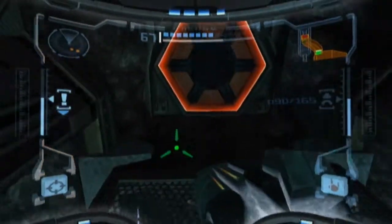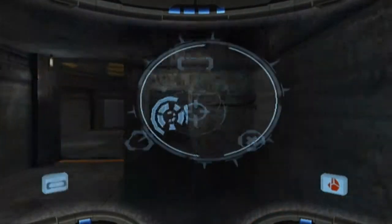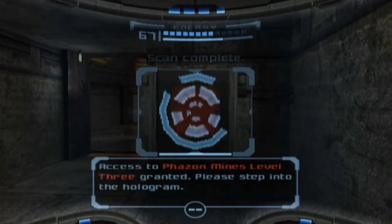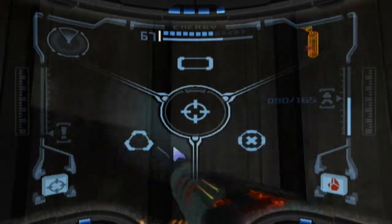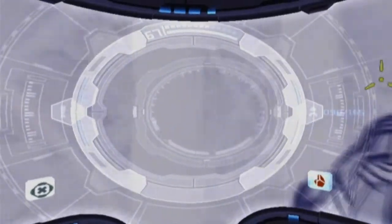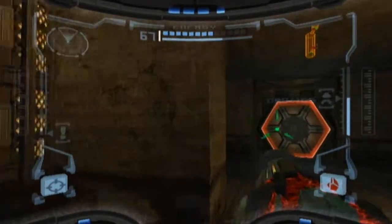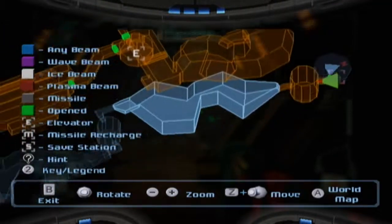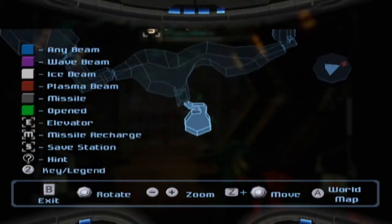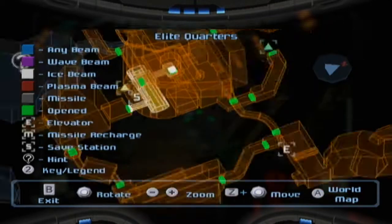There's Phazon all over the place here and I do need the red beam for this. Good thing I didn't come here as soon as I got my X-ray visor. Phazon mines level 3 granted. Let's go. I've got my plasma beam. Trying to see Samus's arm — hey, you can't see it; you used to be able to see it. Where am I? I'm in the Fungal Hall Access. Looks like we've got a ways to go. That might be an upgrade. And we've got the Elite Quarters — which is where we're headed.